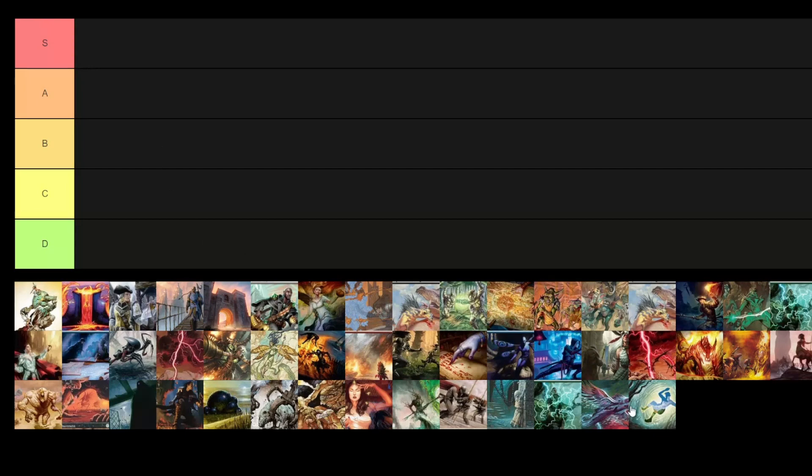C tier decks are ones that were popular but have kind of fallen off from the tops and just need a little bit of help to bump back up to B and A. D tier is like your counter-table tier — decks that you brew together but never really have a viable chance at winning tournaments, just put together loosely with a combo or an idea.